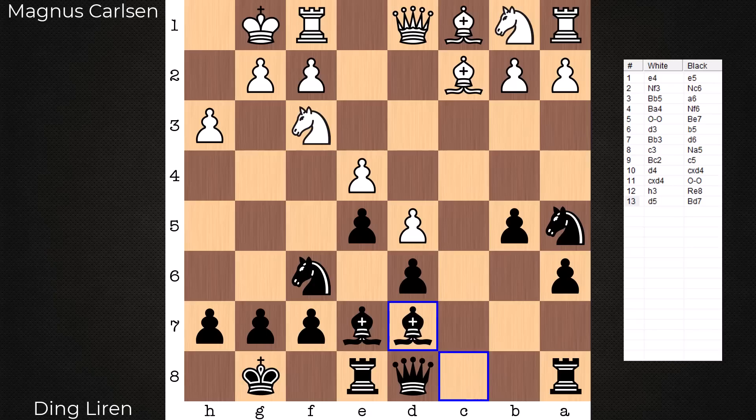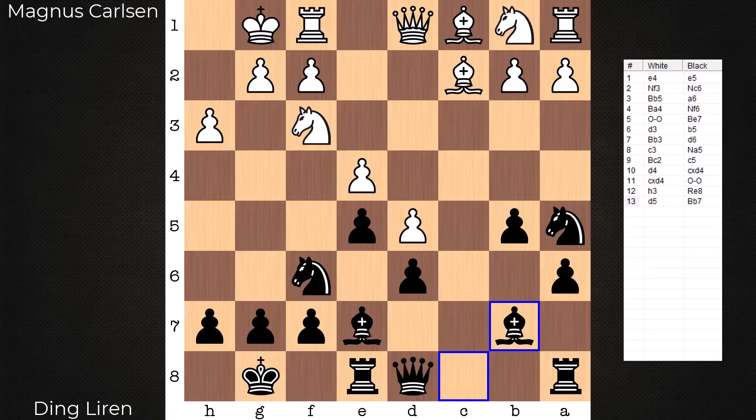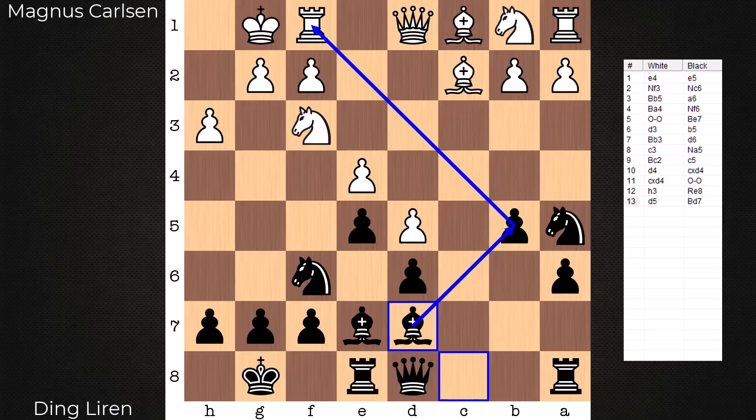Bishop d7 is played. It's important not to say to yourself, 'I have a6 and b5 in — let's fianchetto.' Just fianchettoing would be bad for two reasons: one, you're biting on a rock, and two, you just got in the way of your knight, which may want to pivot on b7 quickly. In this game, it's bishop d7, which has an eye on one day maybe getting to the b5 square.